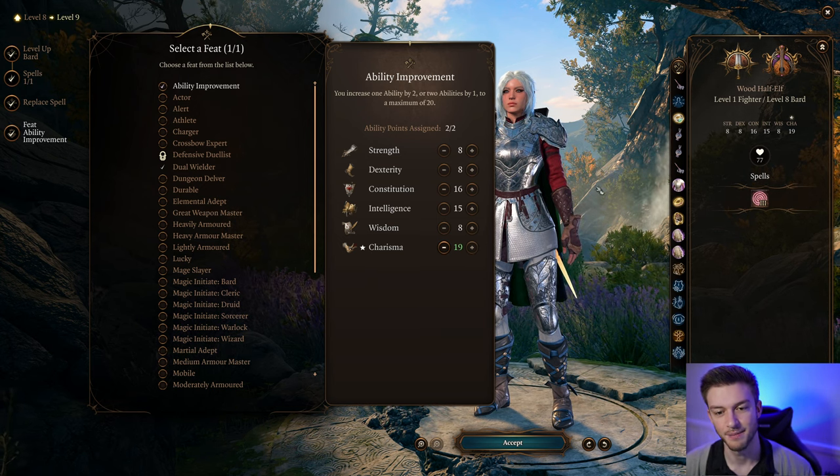This build is absolutely nuts. In combat, you're just going to go up to people. You're going to use your bow to set up Arcane Acuity, or you're going to attack, and then you can Command or use Confusion to confuse a huge group of people. You can attack, attack, set up crowd control, and also have the weapon to do bonus action attacks. This build is broken — completely broken. I just wanted to give this OP build guide for the Sword Bard in Baldur's Gate 3. Thank you so much for watching and I'll see you all in the next video. If you found this video useful, hit that subscribe button below.